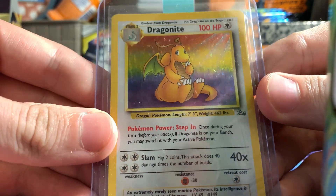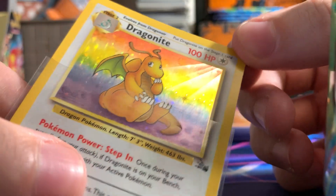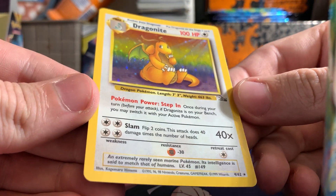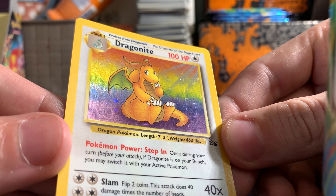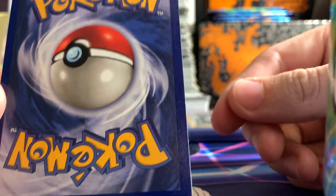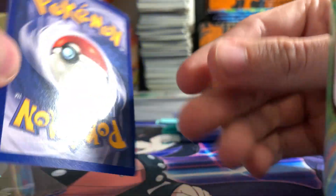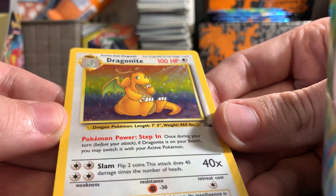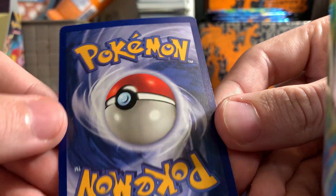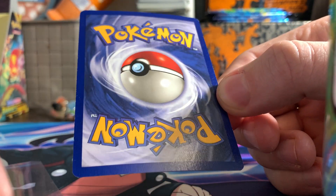First card I'm going to submit is a Fossil Dragonite. Taking a look at the card here, my only concern with this fella is there is a vertical print line right there, right by the end of his tail. I don't know if they'll dock off a full point for that. And on the back, there is some whitening right here, but it's very minimal — it's almost like it was cut improperly. It's got a small scratch on the holo too, but centering looks fine to me.